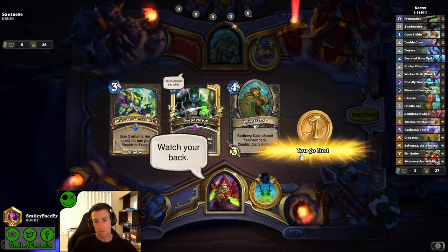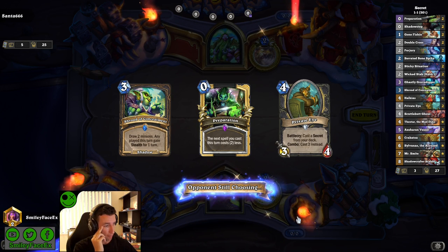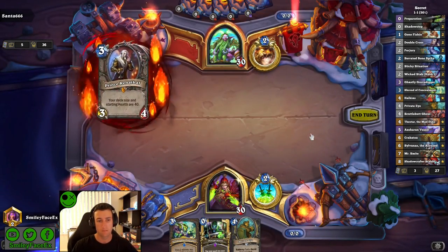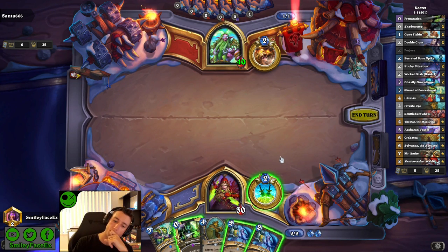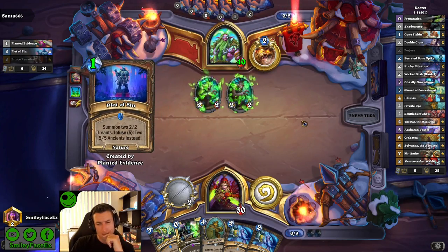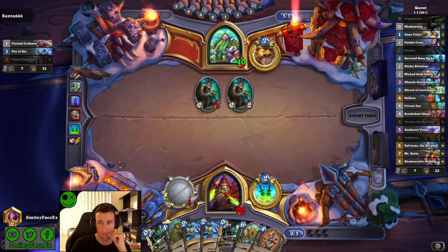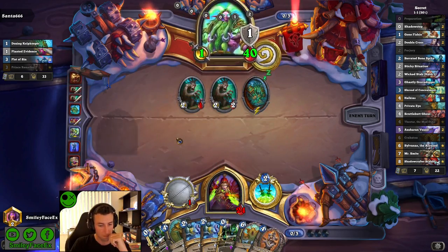First game is against a rogue. We got a really nice start — preparation is always a keep, shroud is always a keep, and private eye is the best drawer in the game, so pretty nice start. I'm not doing my prep shroud on turn one because I don't really feel the need to — there are no two mana minions in the deck and my three mana minion I wouldn't play into a druid. Normally I'd play a secret on two, but perjury is a lot better with Halkius so I'm saving it, and this sets up a prep into perjury into private eye on turn four.